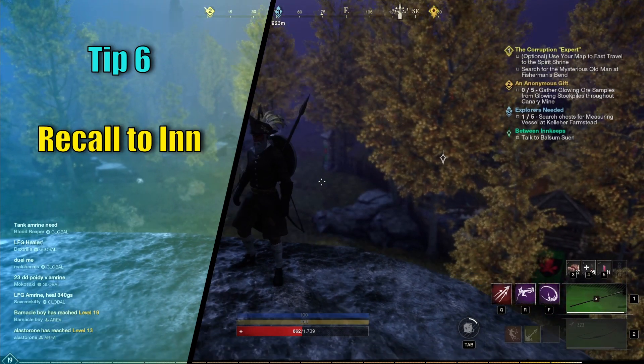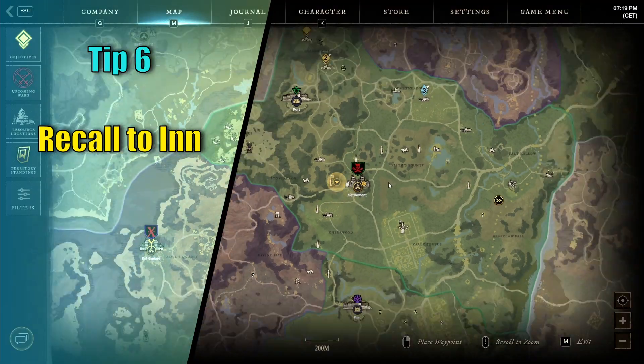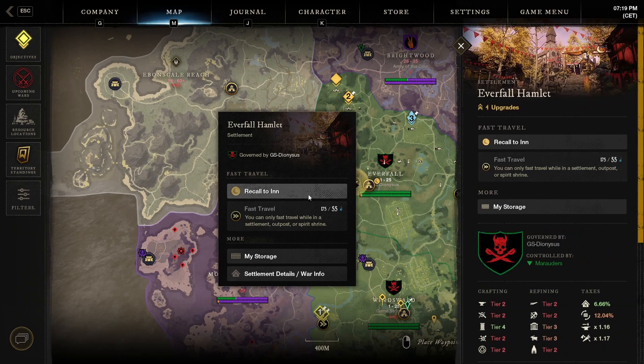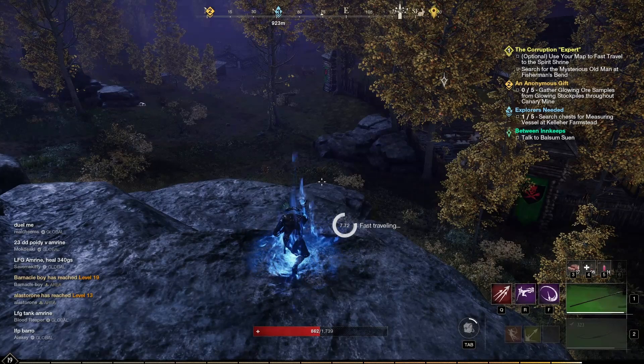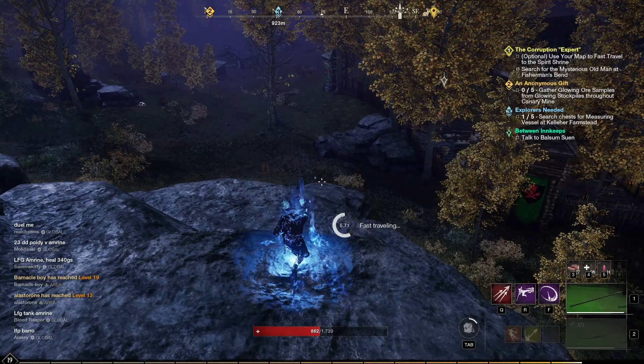Tip number 6: In this game you do not have a hearthstone in your inventory, but you can still utilize a recall option into your inn. This can be found on the map after clicking on your home settlement. It has a lengthy cooldown of 1 hour, so make sure you use it when it counts.